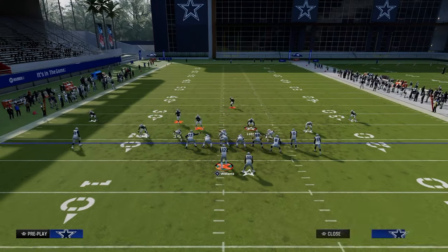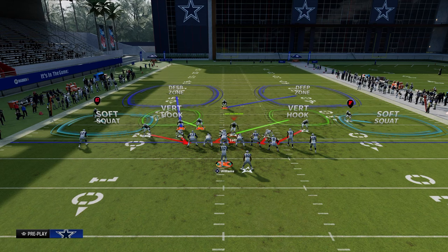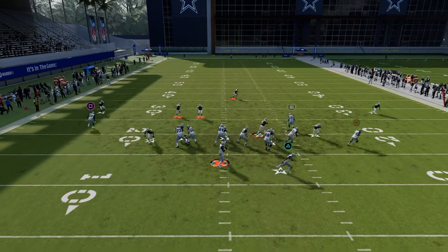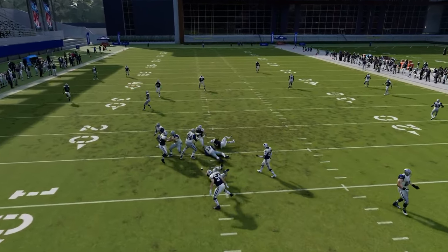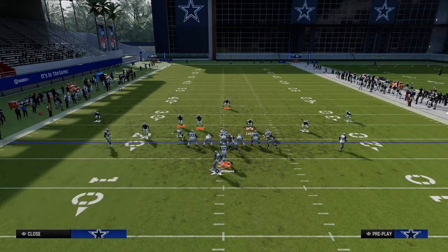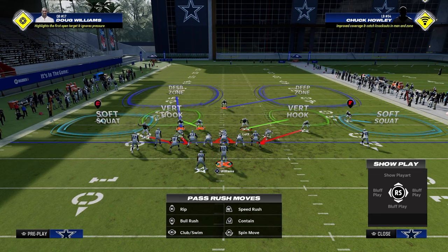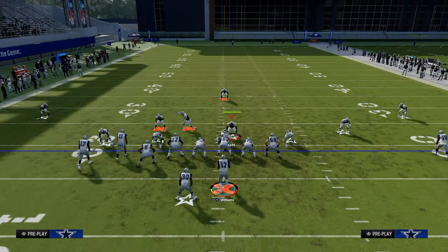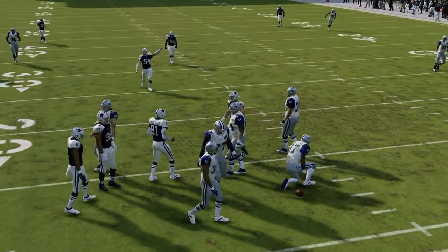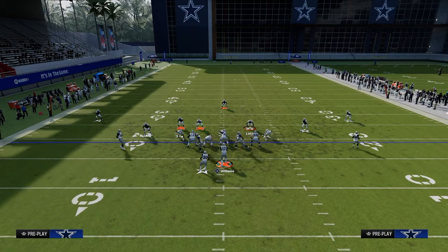That leads us to our next tip: audible to DB Fire 2 when you come out in this blitz. It looks exactly like the free safety zone blitz play, but now we're going to be sending double slot corner pressure. If you look to the left side, you see that we're getting this guy free off of the left edge. If our opponent decides to flip their formation because most of the pressure is coming off the left side, we're going to call the DB Fire 2 play. The slot corner on the right is going to come in even against a blocked running back.